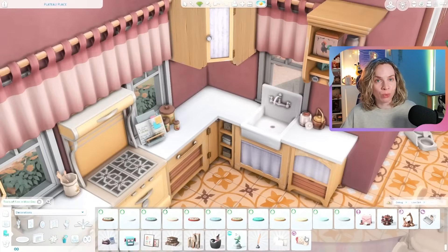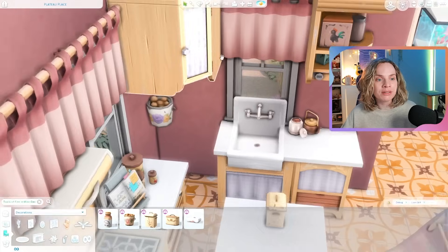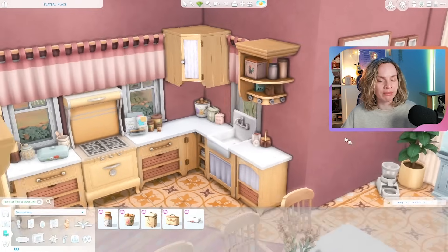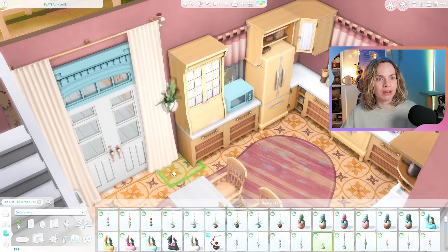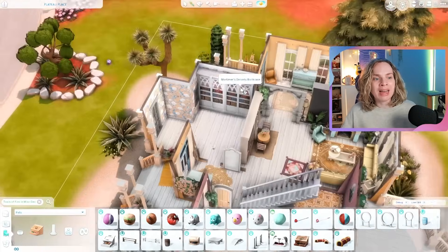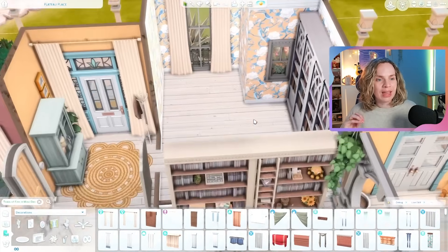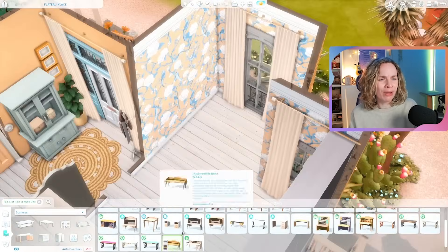So besides blue I'm also combining some of this darker pink situation because it's just so pretty. I also found this organic-shaped rug that I think is from Seasons and it comes in the perfect swatch that ties in that yellow and that pink seamlessly — I almost screamed a little bit when I saw it on stream, I could not believe how perfect it was. I was also struggling with the shape for the rug because the floor plan in the kitchen is a little bit odd, but the organic shape really tied it all together.